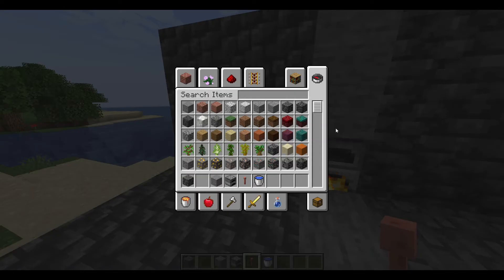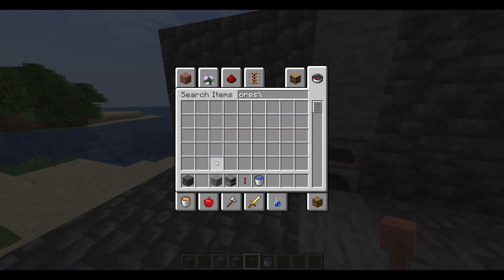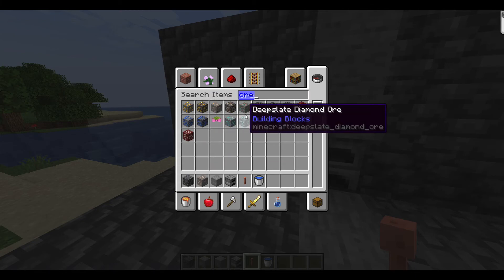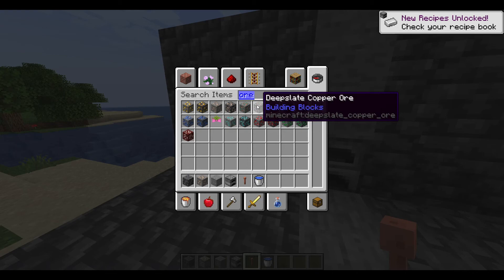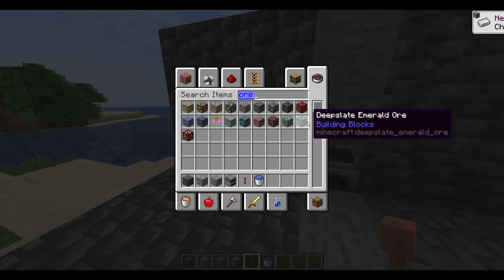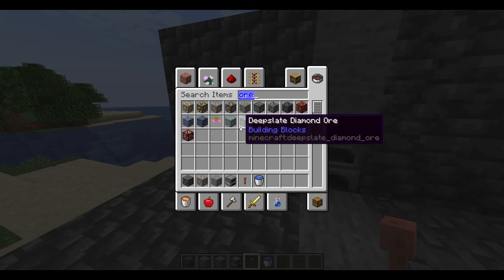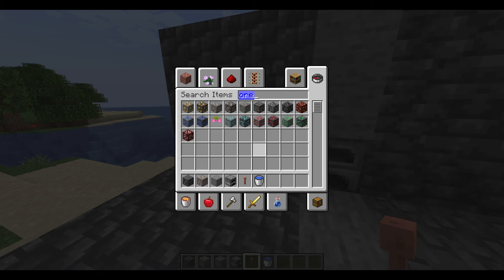Some of the ores are now changed. If we go to ores — the iron ore has been changed. Also, they added deep slate copper ore, coal ore, and emerald ore. But these do not generate naturally; they are mainly used for map makers. Iron has some changes, and diamonds have a little bit of change too.